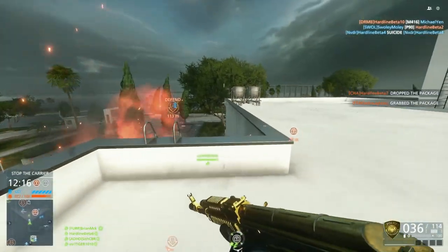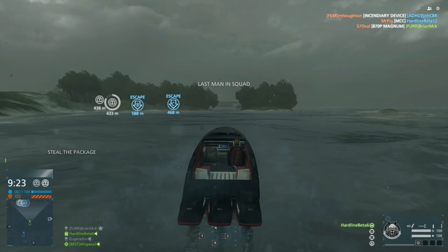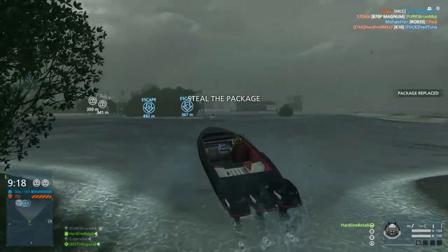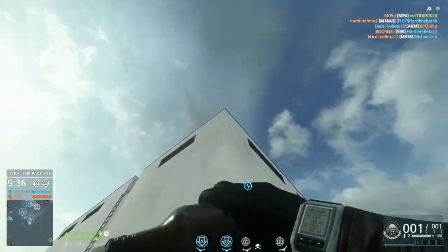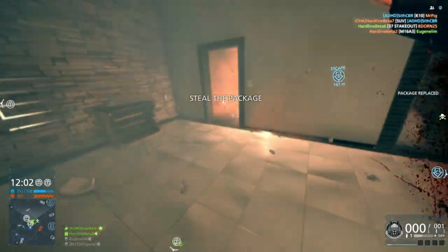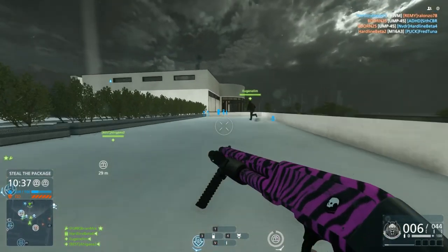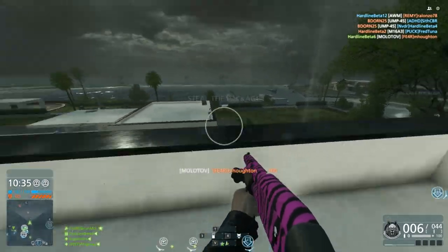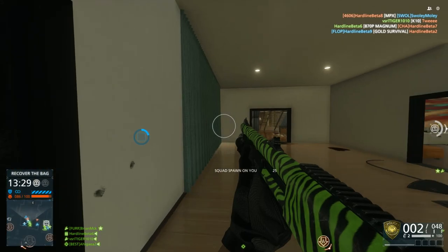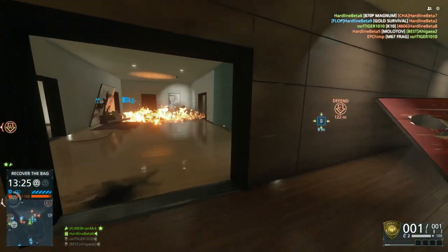One thing I must say about Riptide is that it's the same as every other map in Hardline in one specific respect: it is always a wonderful plan to light everything on fire. Whether it's the dude on the rooftop or the guy on the other side of the bathroom wall with a shotgun or the guy next to the hedge outside, molotovs and incendiaries are your absolute best friend. Fire goes through walls, so using that to your advantage is probably an intelligent decision.